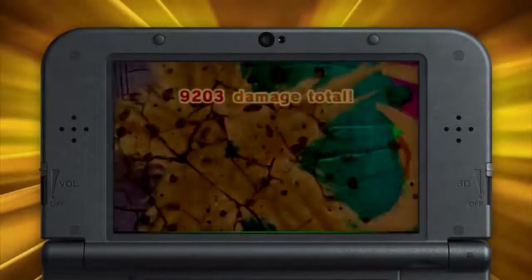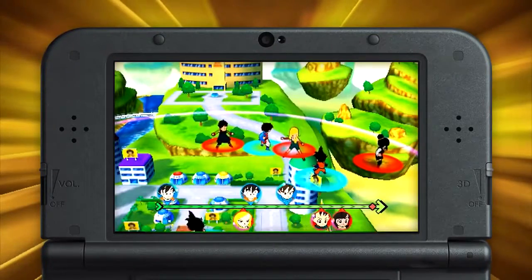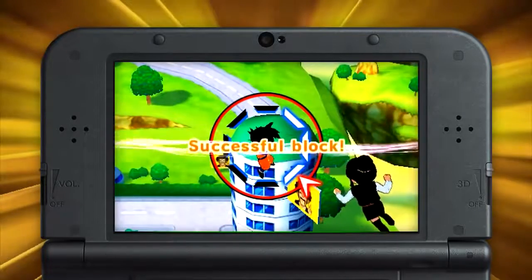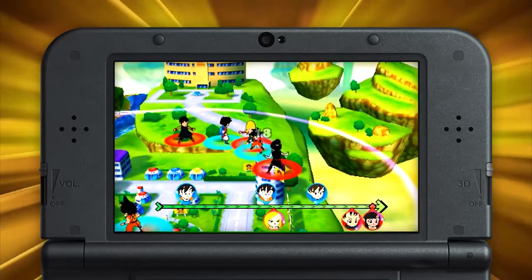But you don't have to take your lumps lying down. As an enemy prepares to strike, hold the slide pad in the direction you think they'll attack from. Choose correctly and you'll block, significantly reducing the incoming damage.